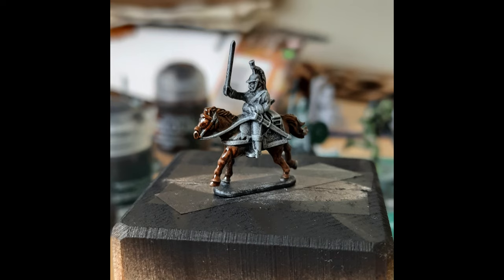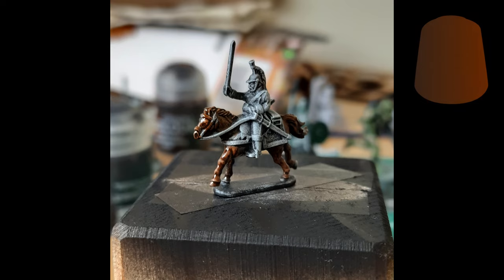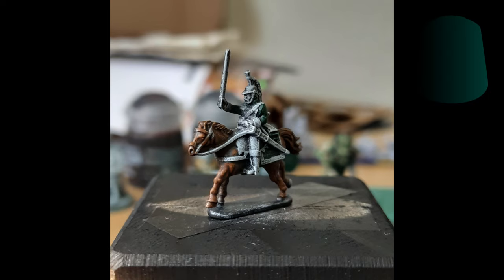Once this was all done, I started with the horses just because they were the biggest area. I used Gore-Grunter Fur, a contrast paint, on this one. I also used some Cygor Brown on other horses as well to get a bit of variation for the unit. Whilst painting on the contrast, I'm also painting areas which are essentially still the black paint, just to help it blend and create a natural transition between the lighter and darker areas of the various textures on the model. So even areas which were still completely black still got covered by the contrast here. Next up, I hit one of the other large areas of colour — I used Dark Angels Green, another contrast paint, on the coat and also the saddle cloth.